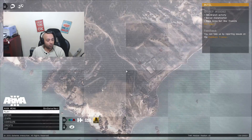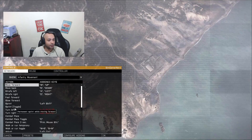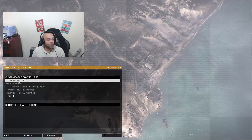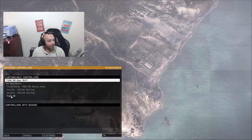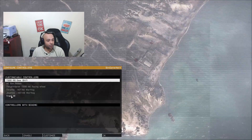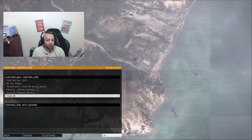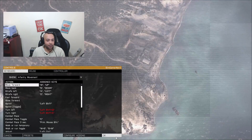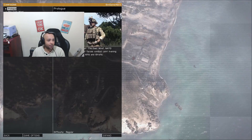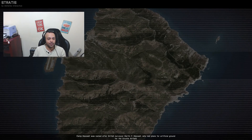With ArmA 3, I had to go to configure controls and set the controller. TrackIR will come up once you have OpenTrack running, and all you have to do is highlight it and enable it - that's all I did. Once you have that done, just get into any mission or whatever to try it and see.